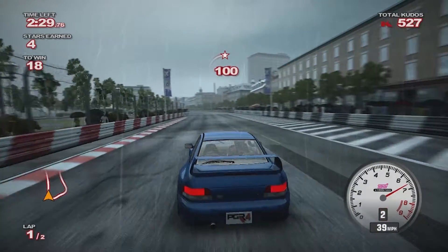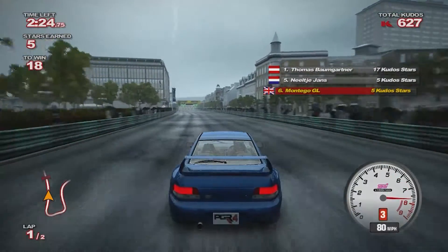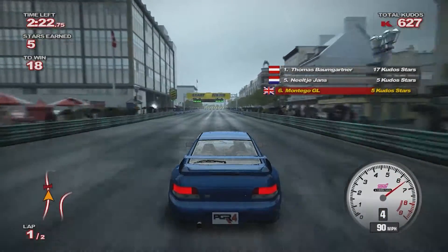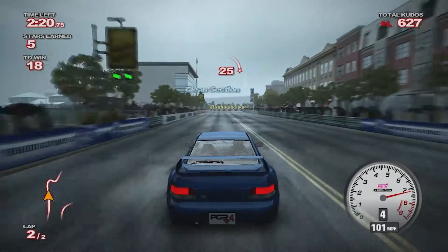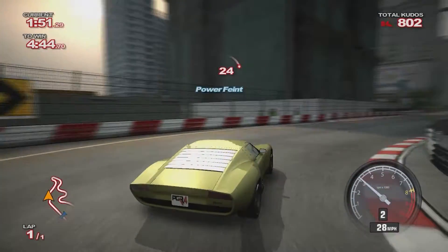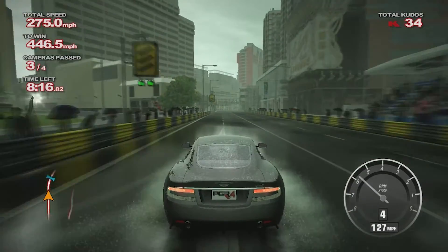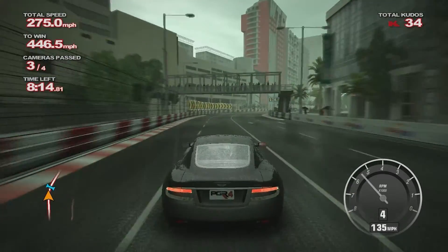The graphics and physics may pretty much be the same, but the one aspect of the game that was a massive improvement were the tracks. Just like the previous three games, Project Gotham Racing 4 has tracks in cities all over the world. The game has all of the locations that were in the third one with five new cities.